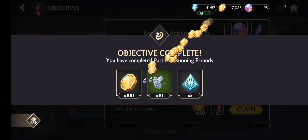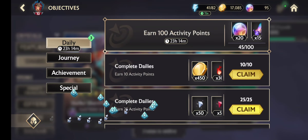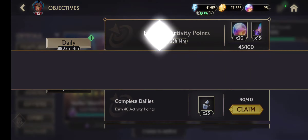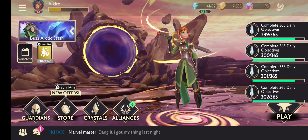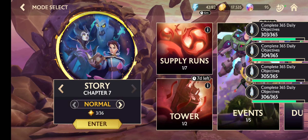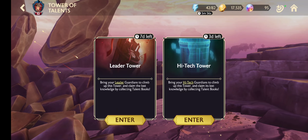You have to collect these points for finishing daily activities — earn 100 activity points, this is the main aim we must do. And also we have another tower now — yes, the Leader Tower.